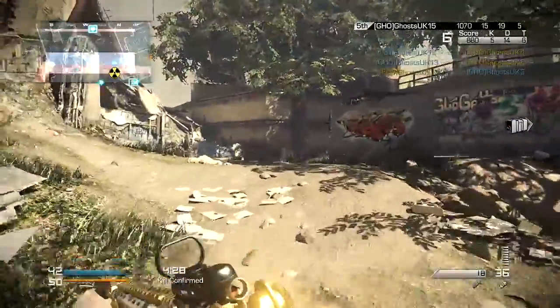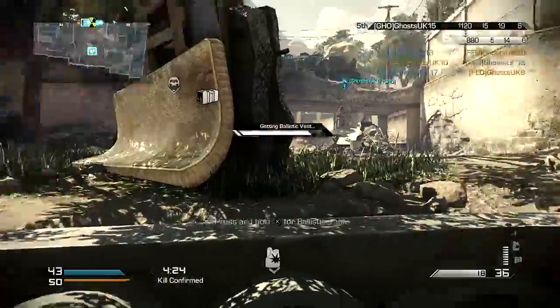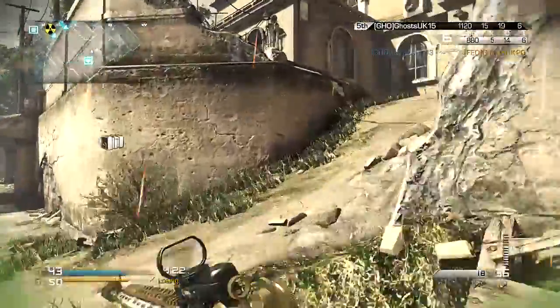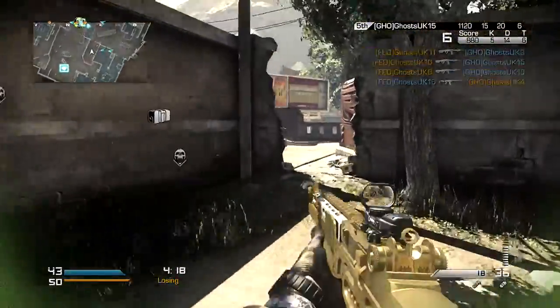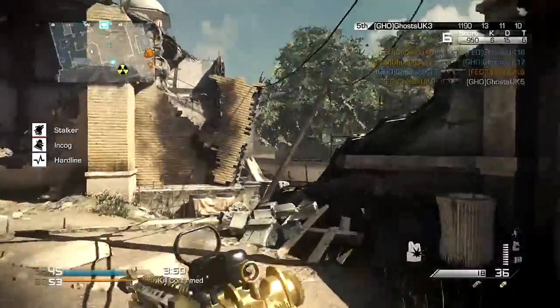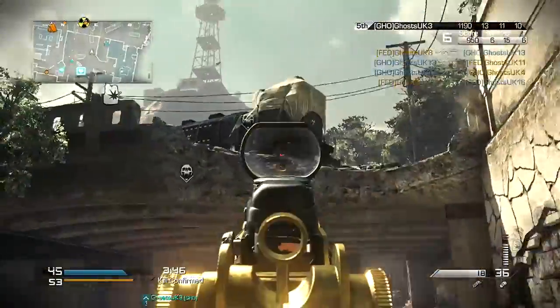The other main area of engagement besides the bridge is the river bed running underneath it. This offers long sightlines for snipers, but you can also jump down into it from multiple points, so it can also be a good spot for flanking and ambushes. You're pretty exposed when you're down there, so close quarters players will want to stick to the indoors areas if you don't want to spend a lot of time looking at the kill cam, like me.